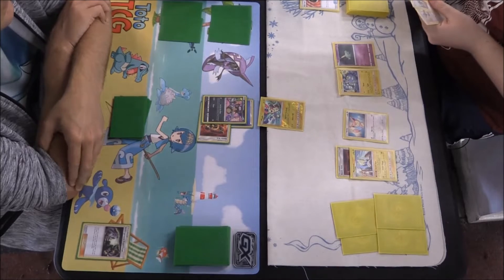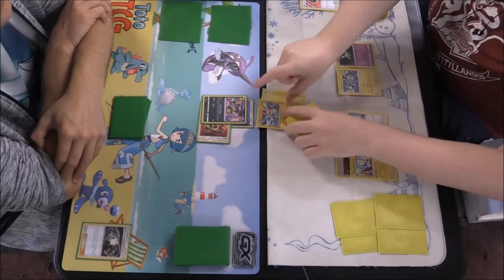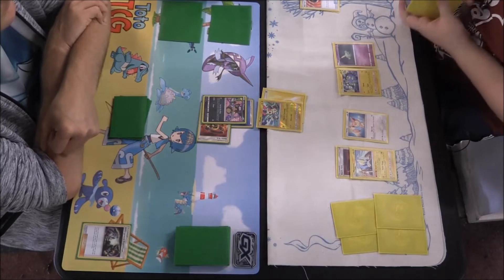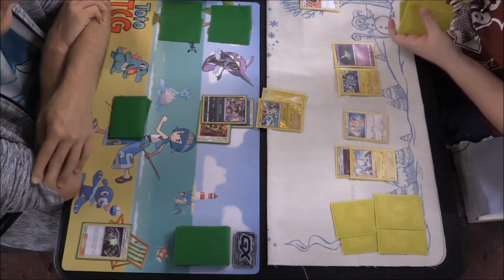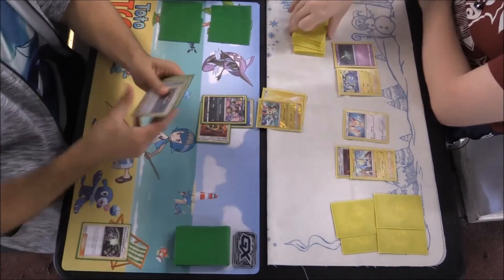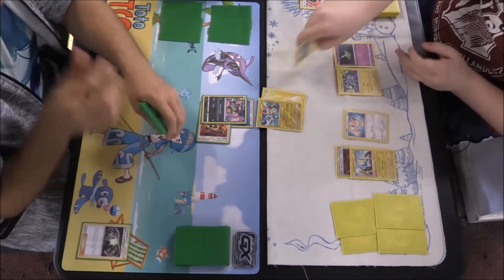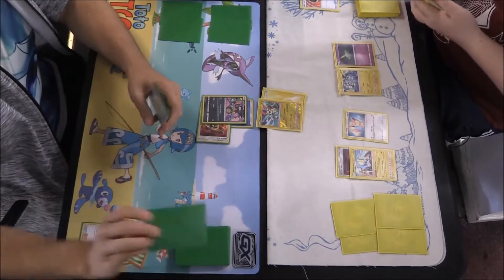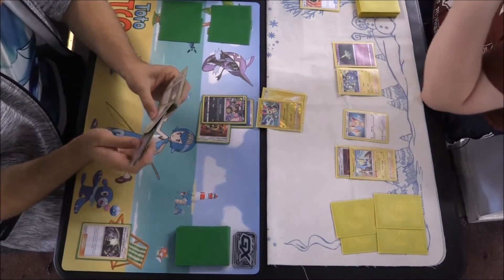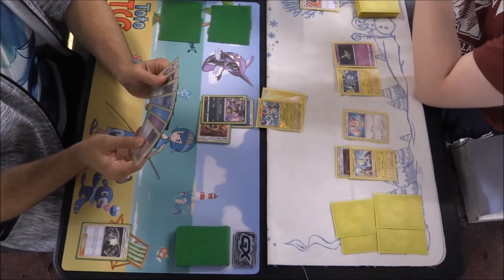There's a Hustle Belt going on to that Manectric. I think he's just done an attack — something like 'Shuffle for All' where you shuffle your hand into your deck and draw however many benched Pokémon there are, both his and mine. So he's basically drawing into four. Now I have a Psychic Energy — why am I running that? I'm trying to remember.